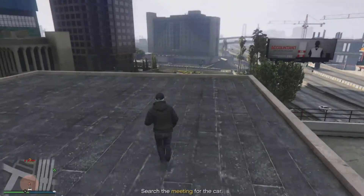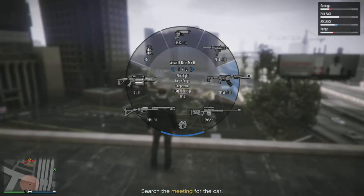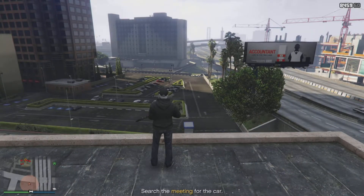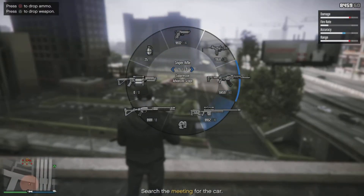This is the only location that I've noticed you can get through it undetected. The other ones are a little more difficult, but this one — as you can see, we've come to the top of the multi-story car park across the street and we're just going to use the advanced scope sniper rifle. Make sure you have a suppressor on there, and basically what you're looking for is anybody that's walking around.